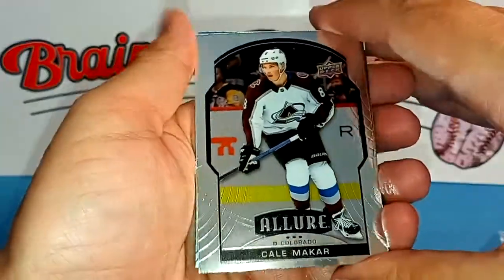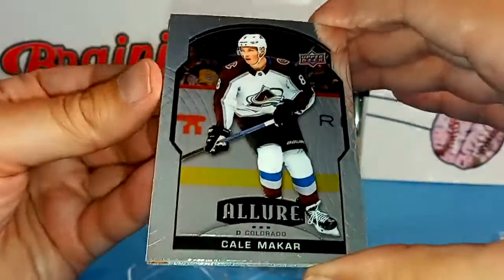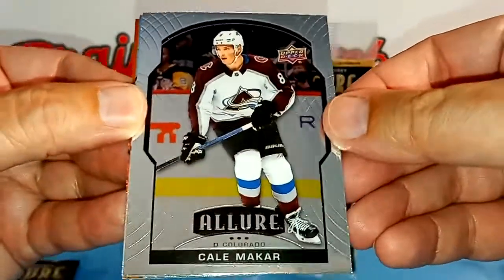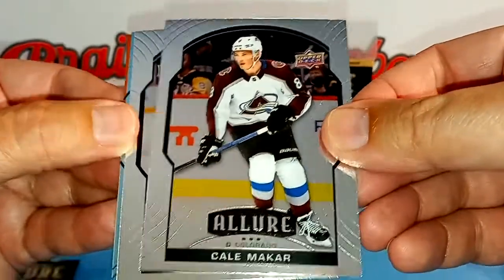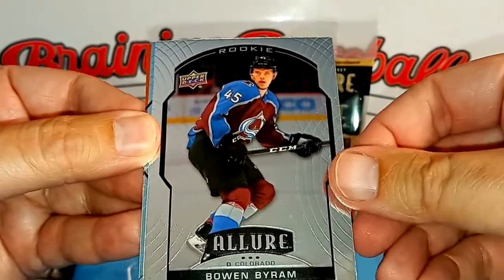Oh, is that orange? That looks like an orange card back there — we're going to try to save the orange ones for last. So let's start off with Kale McCarr of the Avalanche. Next up is Bowen Byram, also of the Avalanche.